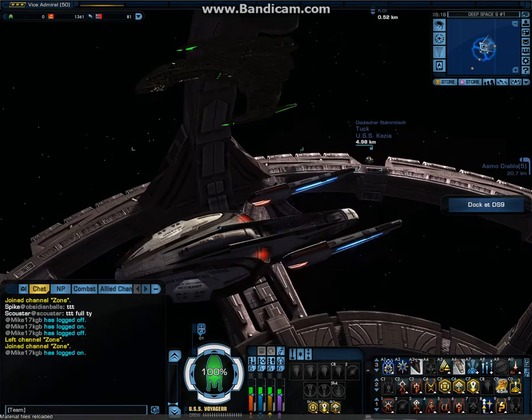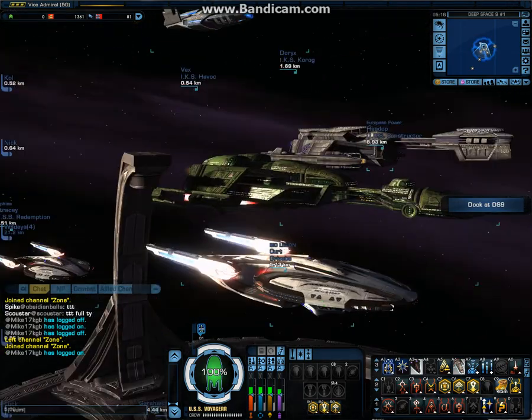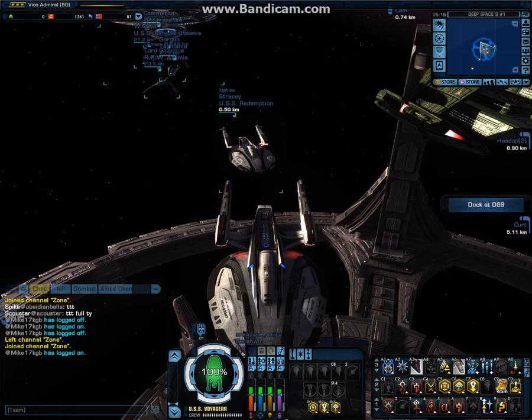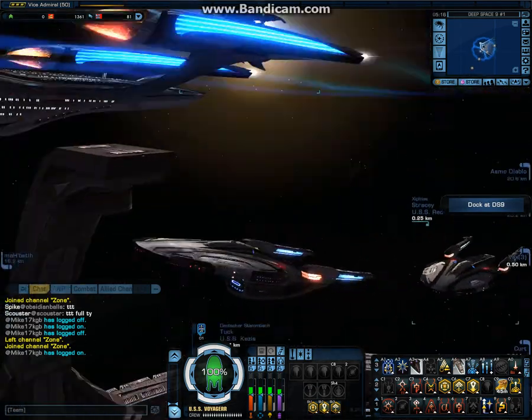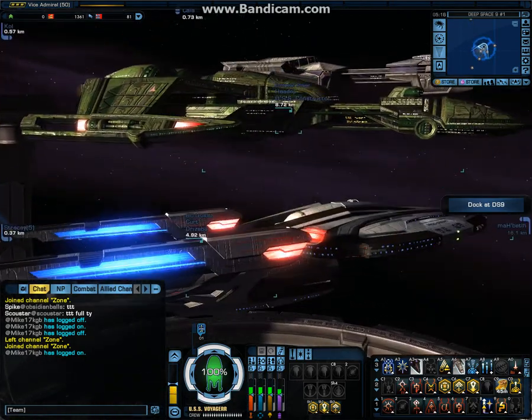So now, the ship looks pretty much like the ship from Star Trek Into Darkness if you put the dark hull on it. But still, pretty cool anyway — it's a pretty big ship, has a crew of 500.